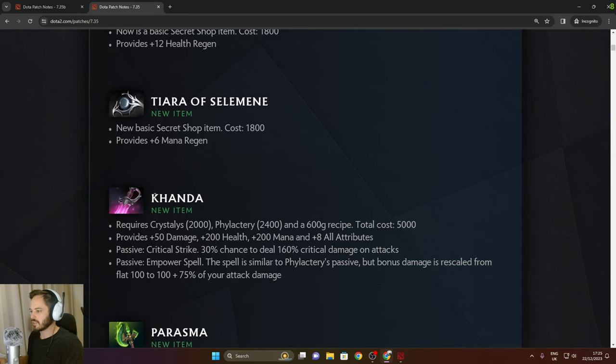Canda requires Crystalis, Phylactery, and a 600 gold recipe. It provides 50 damage, 200 health, 200 mana, and 8 to all attributes. It has a 30% crit chance for 160% critical damage on attack, and also a passive Empower spell similar to Phylactery's passive, but the bonus damage is rescaled from 100 flat to 100 plus 75% of your attack damage.